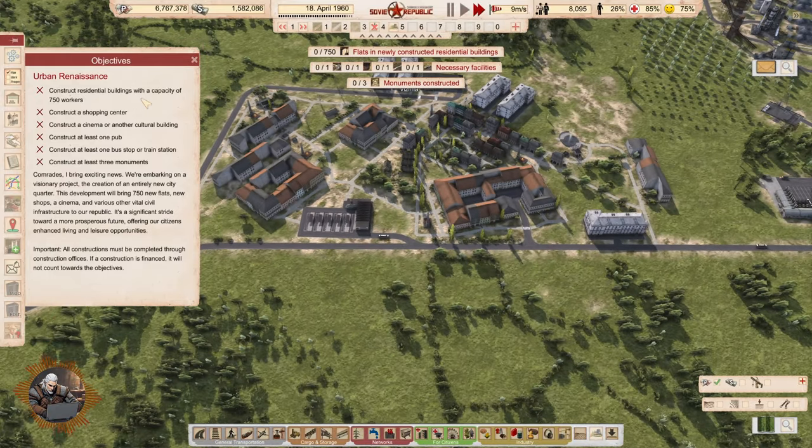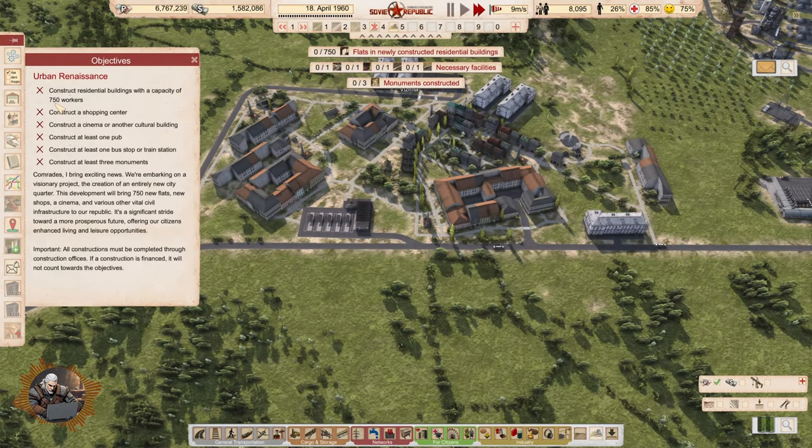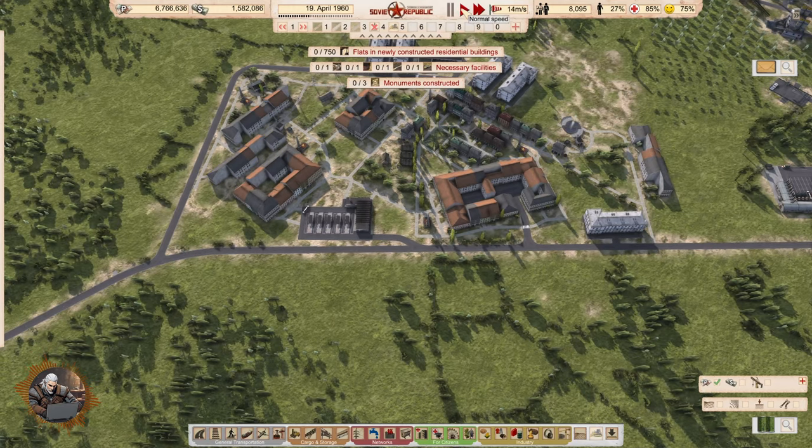So the objectives are: construct residential buildings with a capacity of 750, a shopping center, cinema, pub, bus stop, and three monuments. I guess we start planning. Let's click 'build with resources' and proceed from there.